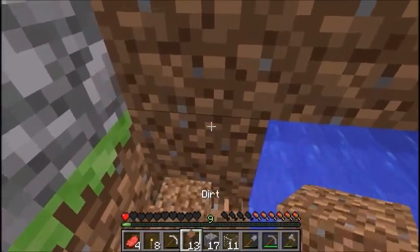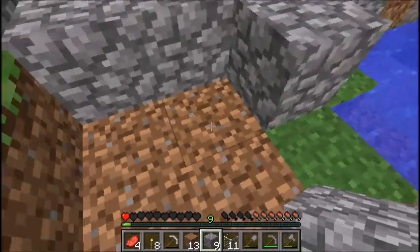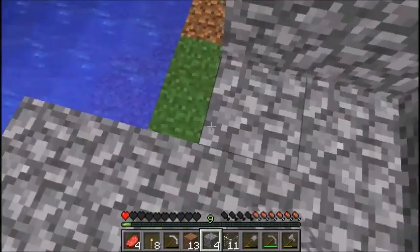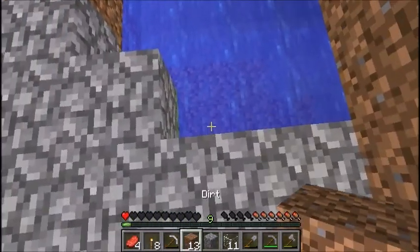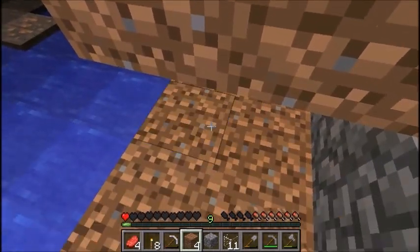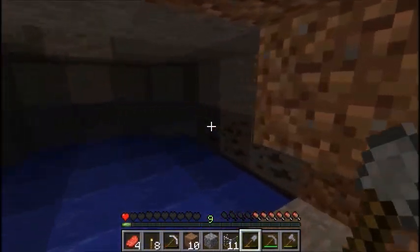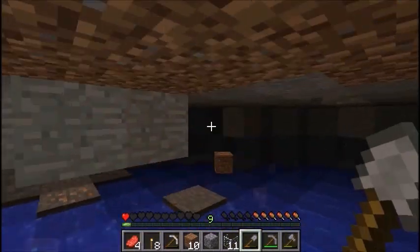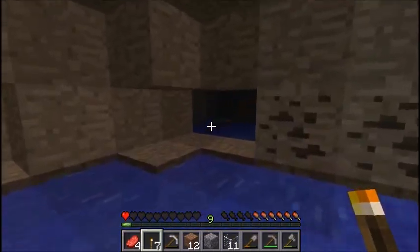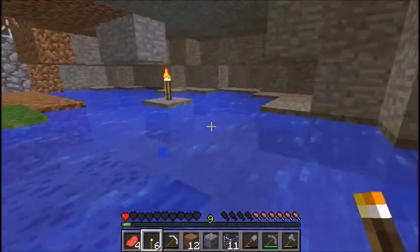I need dirt for my wheat farm. Wait, I can't really sleep here because if I sleep here then I'll spawn here and I don't want to spawn here. That's huge — there's coal here and everything. Oh look, iron — I'm not going to mine that iron because I might come back. What's over here? Just another little pole thing.